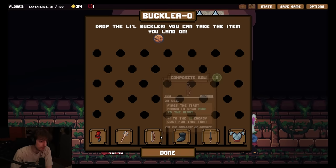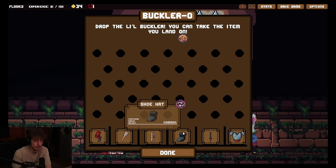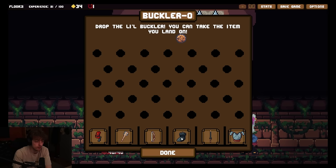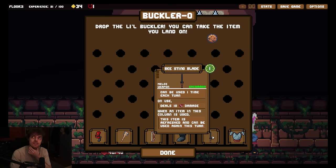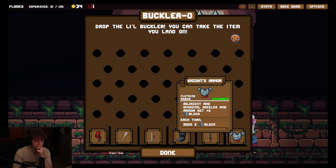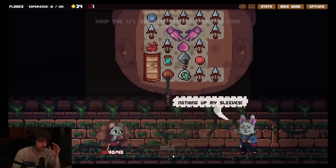There's the bow - on use, fires the first arrow in each row to the right. So bow and arrow is just a build you gotta go for. A shoe hat - footwear, armor, helmet. But what does it do? A bee sting blade - can be used one time each turn. I need weapons that... I need my wood sword back, actually. Or the cleave thing - a cleave weapon would also be good. Deal stand damage when an item in this column is used, this item is refreshed and can be used again. Oh! Wait, this is sick with the... this is actually insane. How about this? We also have armor - do you see the diagonal shield saying armor get plus two blocks? Okay I'm gonna drop it here. I hope it lands there. Because this is like a really good weapon to have with all the shivs. Oh, dude. I'm so fucking good at this game. It's insane.